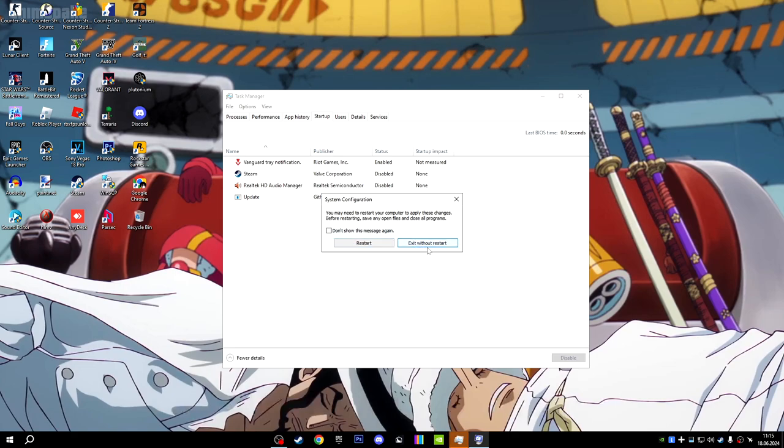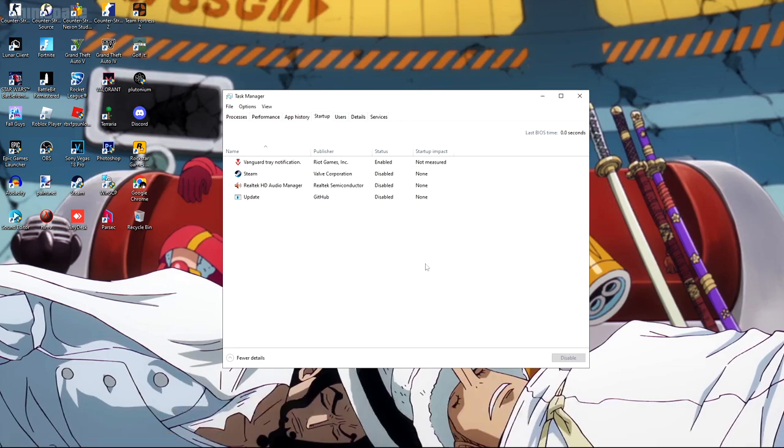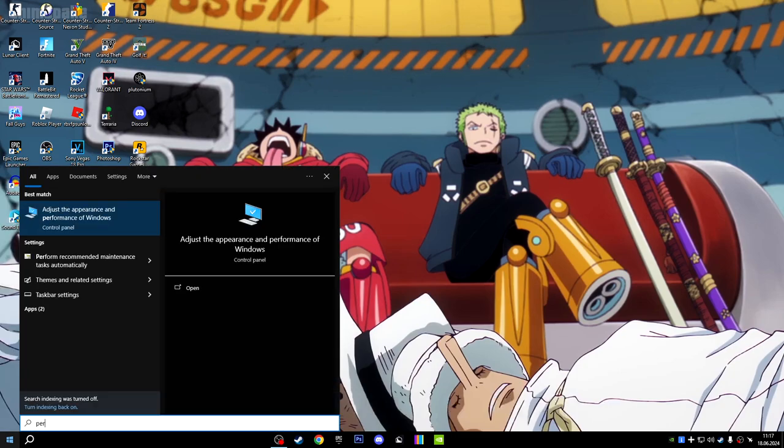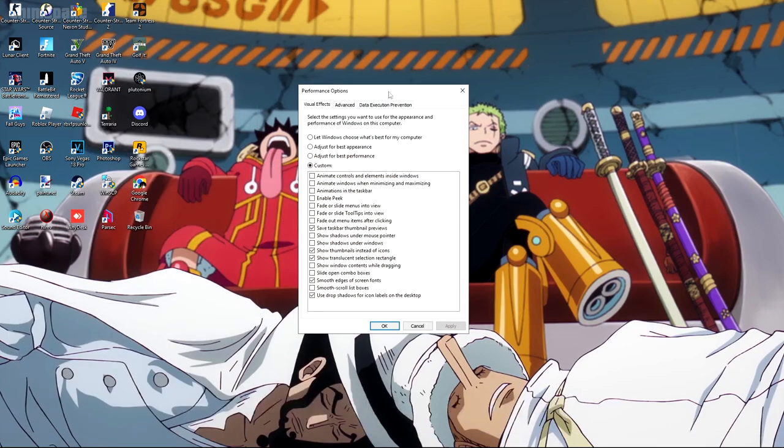In Task Manager under Startup, disable everything you don't need. Next, open 'Adjust the appearance and performance of Windows.' You can select 'Adjust for best performance' or I select Custom and use my own preferred settings.